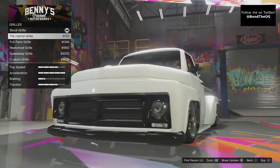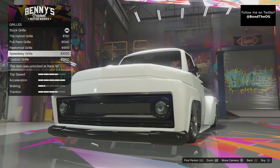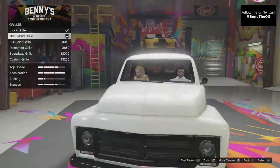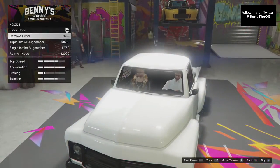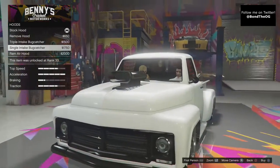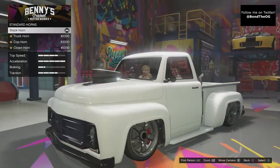Grill — we're going to get the 70s grill. I'm going to look through these all so you guys can see. We're going to go to the 70s grill because I believe that looks nice. Did we buy that? Yes, we did. Stock hood, move hoods, triple intake but can't share, single ram — we're going to go triple.